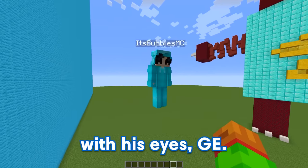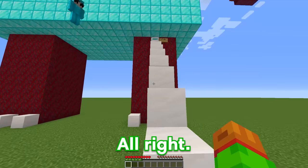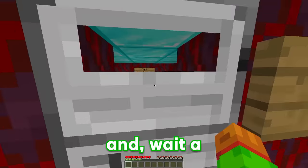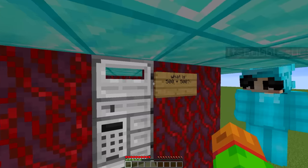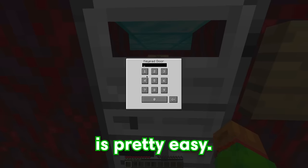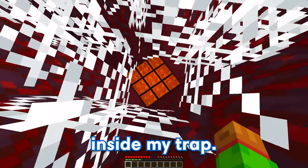What do you mean? It's literally BoxyBoo. Doesn't he look so cool? I mean, I guess so, but why do his eyes look like that? Hey, there's nothing wrong with his eyes, GE. Yeah, you're right, Bubbles. But wait, what is this? This is the entrance to my BoxyBoo! All right, if I try climbing this staircase, I can make it inside? Yep. And wait — there's a password on it. Yeah, you'll have to look at this sign and solve this math equation. What is 500 plus 500? Well, I guess this is pretty easy — obviously it's 1,000. And there we go. What the heck? Haha, you fell inside my trap!